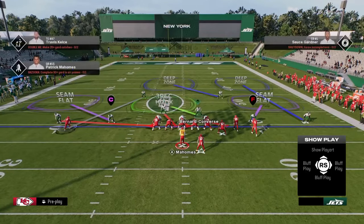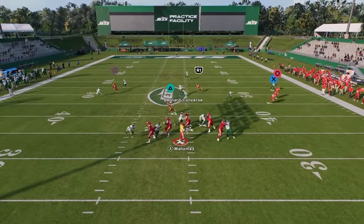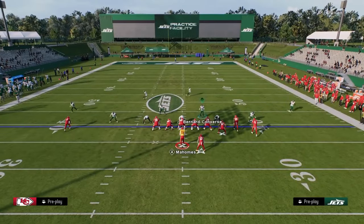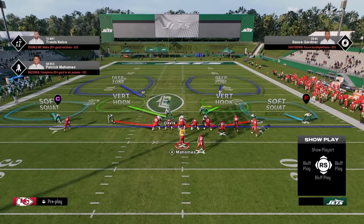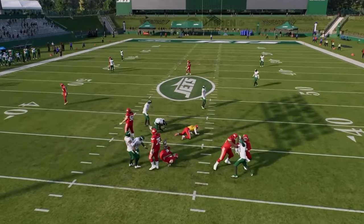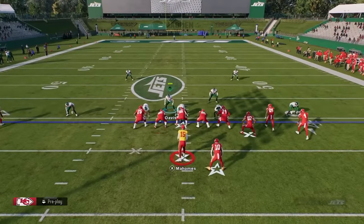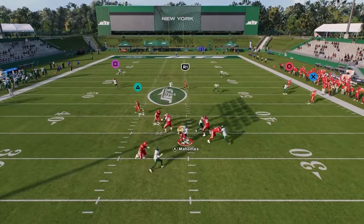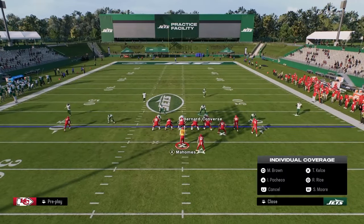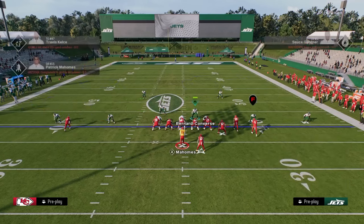You can easily audible to Cover Four Drop and be in a drop-eight coverage, just shading inside — more of a shed defense that can also get great pressure. Dollar still is the number one defense, and we have a full ebook on it in our School community. This defense has stood the test of time. It's not just one thing — when you put everything together, you can see it's super effective.